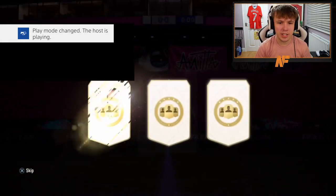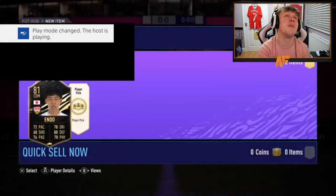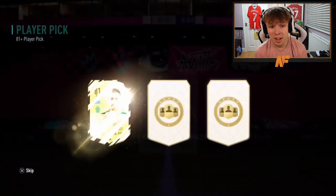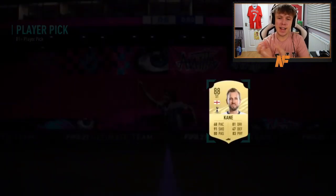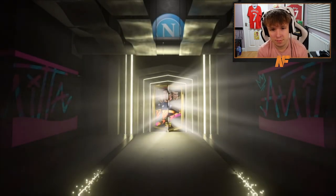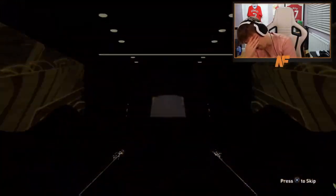An 85 again — what is going on? Then Matt's player picks — can we beat the 83 curse? Not in the first one. Come on, the second one — beat it! 88 Kane! Finally! The 83 curse is broken. Ultimate pack number six — surely we can see our second walkout from six ultimate packs. Come on EA.